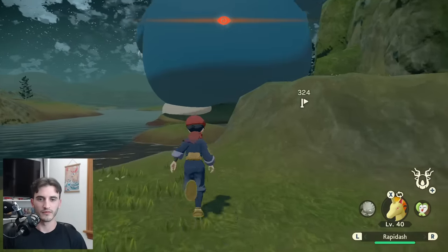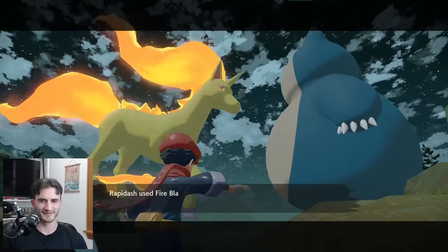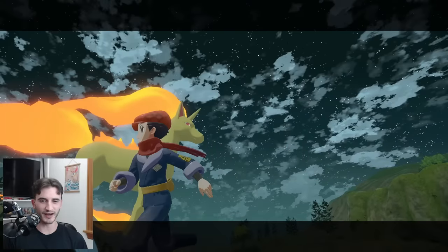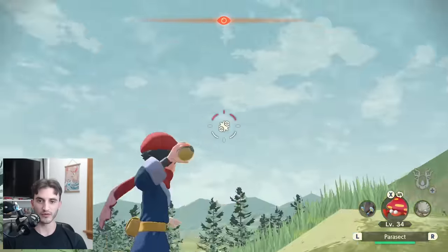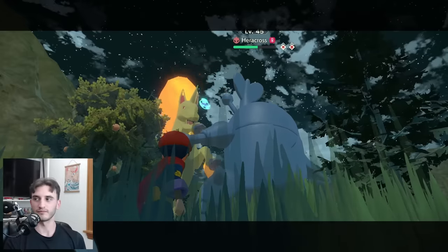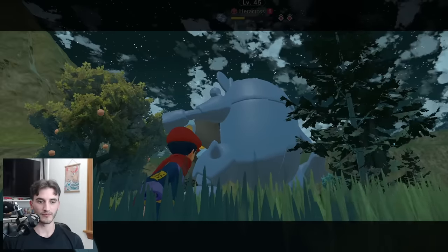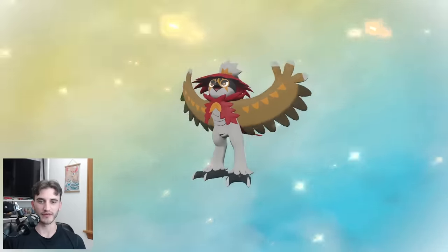Alpha Snorlax was so large my game was getting around 2 FPS. Rapidash was MVP here — with decent defenses, access to Hypnosis, and the ability to burn Snorlax, I landed it in only a handful of Great Balls. Out east in the Grueling Grove, Heracross was difficult because, like Staravia, I had trouble finding its back for backstrikes, and it kept fainting itself with Double Edge. On my third attempt, using Hypnosis from Rapidash and Luxray as a tank, Heracross was captured — and with the extra XP candy, I finally evolved Dartrix into Hisuian Decidueye.